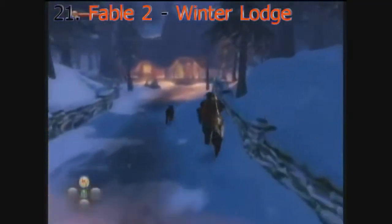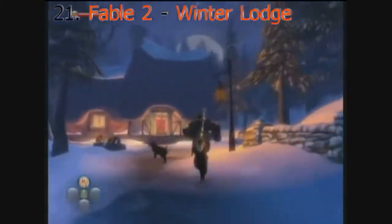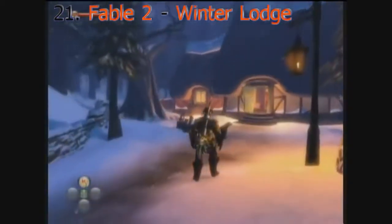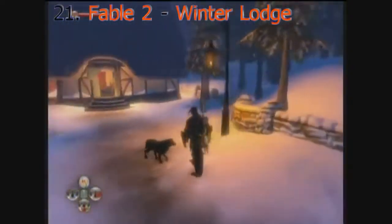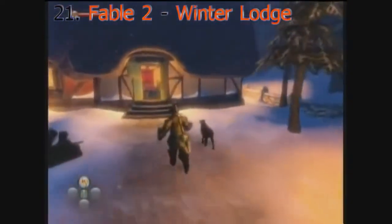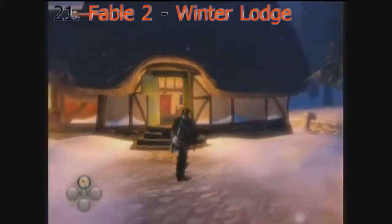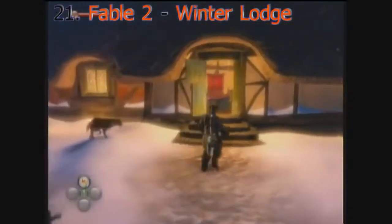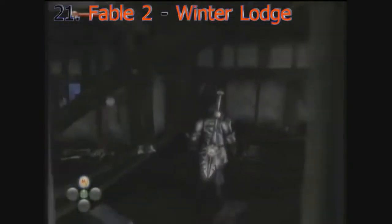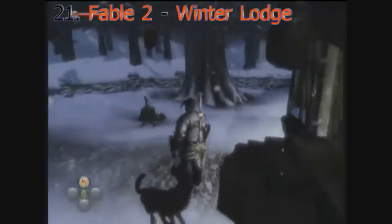Fable 2 is not a scary or creepy game in the slightest — and that's why this is so creepy. In the middle of nowhere, you can find an abandoned house, seemingly just a normal house to loot. But once you enter, the lights turn off. Inside the house, you can find long-dead people whose skeletons reflect their last activity as they died. There's even one at the dining table. There's also a chest inside, so that's cool.